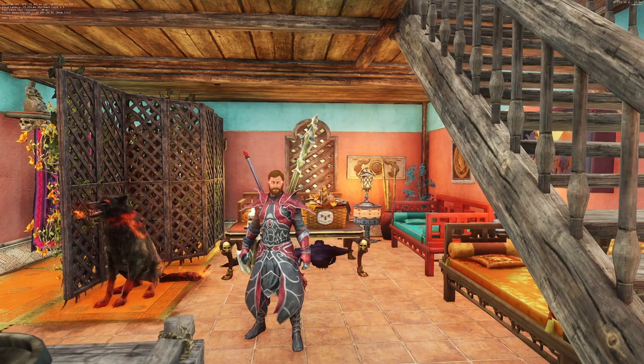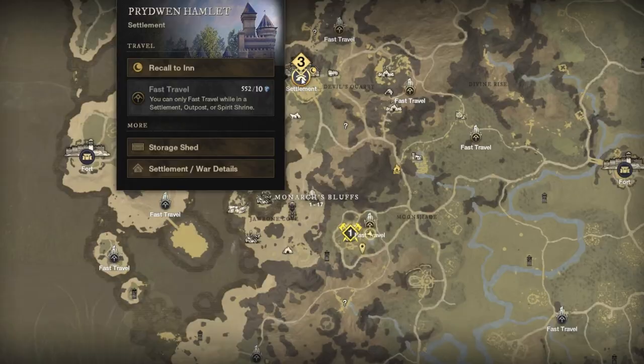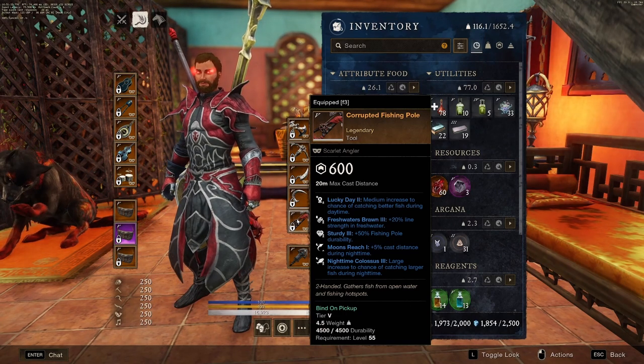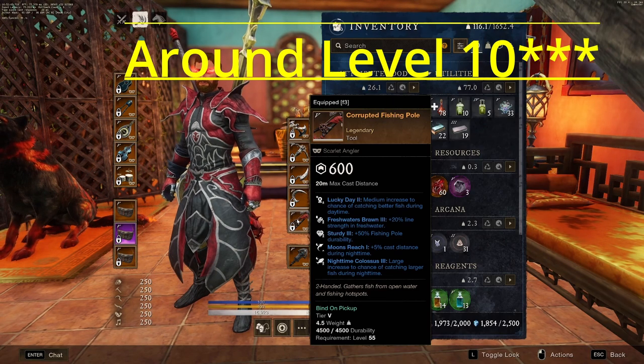The next tip is for people who want to do fishing. There's a really easy way to get a legendary fishing rod that I still use to this day. Once you reach around level 10, there's going to be a quest that pops up in Monarch's Bluff right outside of the settlement — this is the fishing quest line. The quest line is about 5 quests long, and if you do all of them, by the end you'll get the legendary fishing rod. It'll probably take you 30 minutes to an hour if you're max level. I'd recommend starting the quest line and doing it as you adventure throughout Aeternum.